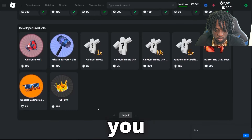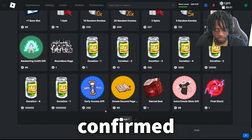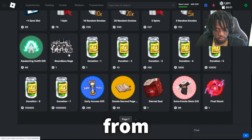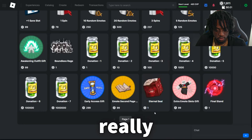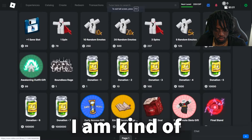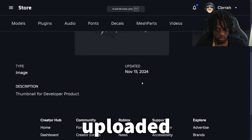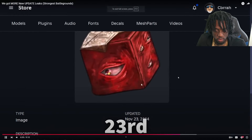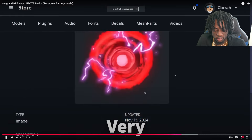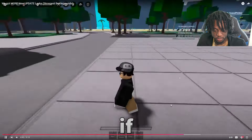None of this is really confirmed. The only things we have confirmed are that the Eternal Seal item is from JJK and Boundless Rage is from Mob Psycho, and that they'll be paid developer products you can buy. Everything else is a mystery. I'm curious how long these went unnoticed — this one was uploaded November 15th, 2024, and this one was uploaded 14 days ago. That was a long time ago.